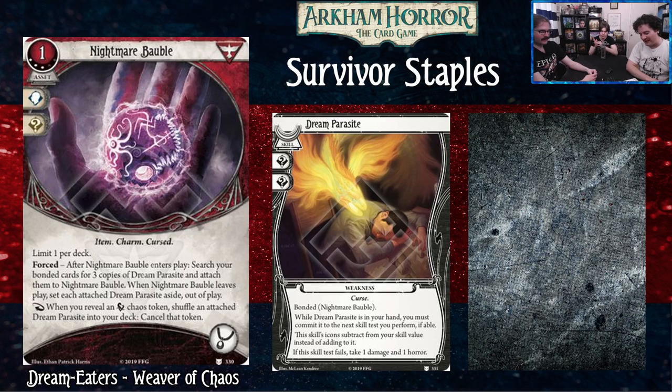That's it for our survivor staples! Next week we're doing neutral staples — a nice quick video. We were going to start the expanded guides once this was done, but we're going to wait until all cards for Edge of the Earth are revealed, so we don't fall behind. In the meantime we have a few more archetype videos to finish. Once Edge of the Earth is out, we'll get right into those expanded guides. Bye YouTube!